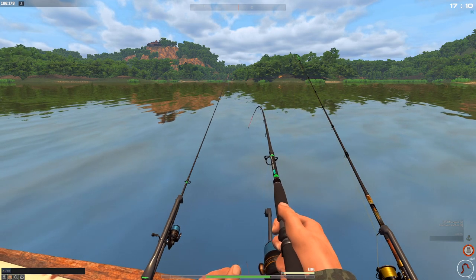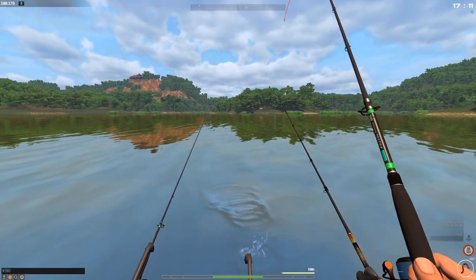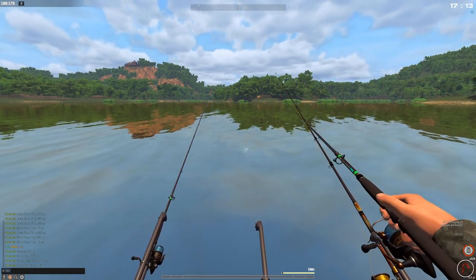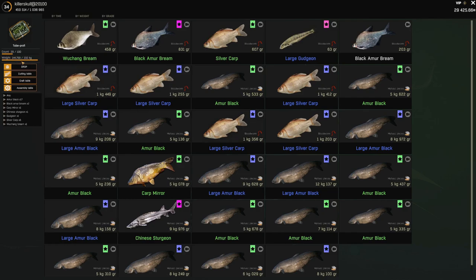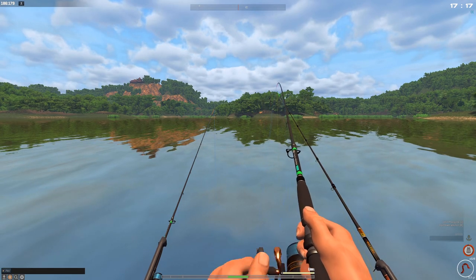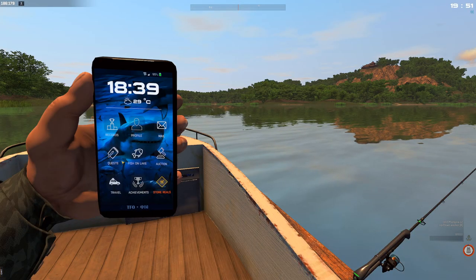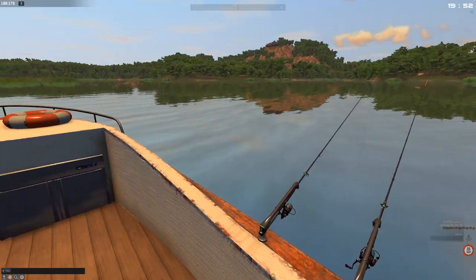I really want the silver carp because there is a huge cafe order with a lot of XP — 9 kg worth needed and I have about 5 kg right now. Wuchang bream — look at that, Wu-Tang clan! I'll show you the net quickly — our bag is almost 144 kg. Silver carp: we have six — one, two, three, four, five, and six kg — not enough. Another large gudgeon. We're going to gain 13,000 XP from this adventure, which is really good.